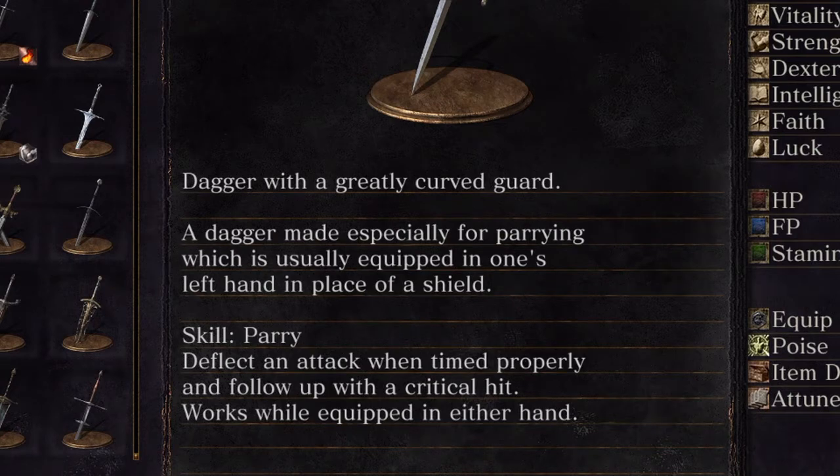The description reads: 'A dagger with a greatly curved guard. A dagger especially for parrying, which is usually equipped in one's left hand in place of a shield.' The skill? Parry. Who would have thought? Surprise. Deflect an attack when timed properly and follow up with a critical hit. Works while equipped in either hand, which is probably best in the left hand, but I'll do the majority of the review in the right hand, testing it as a weapon itself as well. You never know, could be decent.